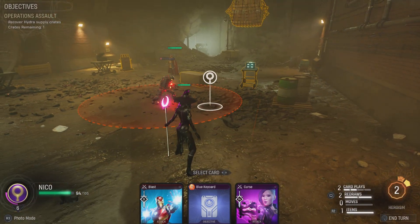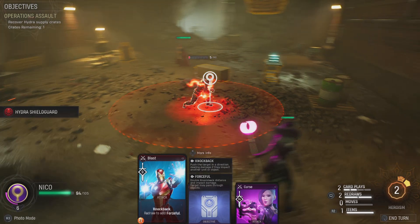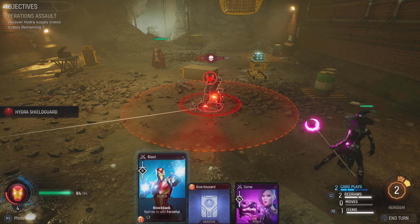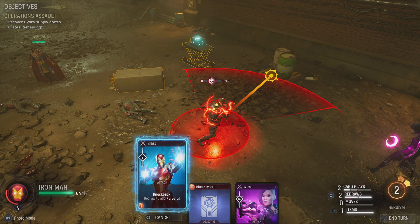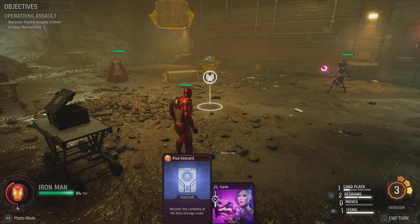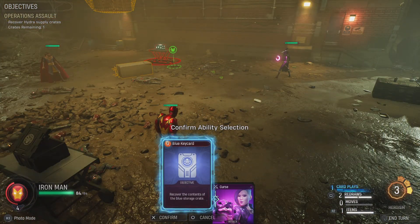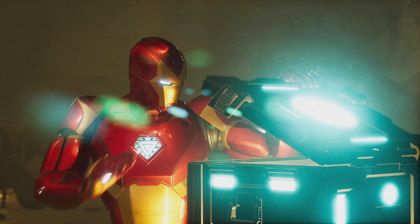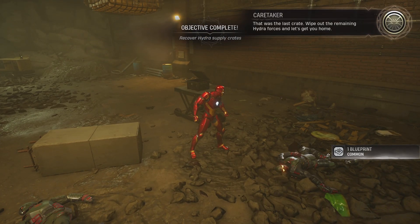Blowing up near the crate - I don't know if it damages the crate, but we're gonna find out. No, it's good! Honestly he's not even a problem this round, but we still have a card play left - so I can kill him and then get the key card. When you have the right team and the right cards in your deck, you can really see what's capable. Iron Man, go get the blue key card. That was crazy - that's a three-star mission if I've ever seen one.